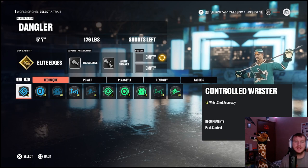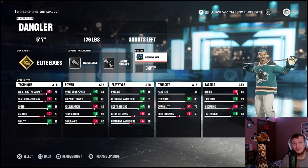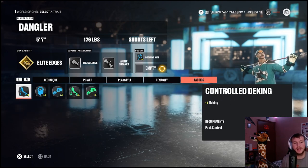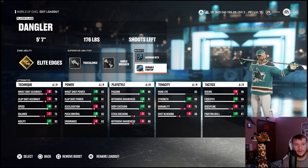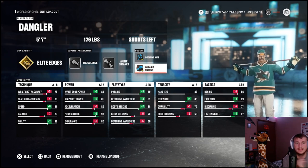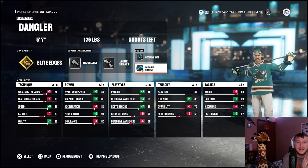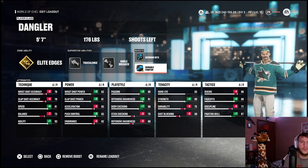For Nathan Gerby's boost, we gave him booming hits to increase body checking, and durable fighter to increase fighting — how can we make a Nathan Gerby build and not max out his hitting and fighting? That's how we recreated Nathan Gerby right here in EASHL. Now let's get into the long-awaited Zdeno Chara build.